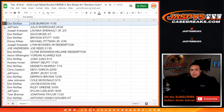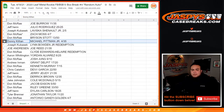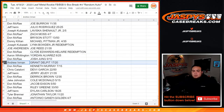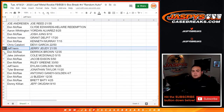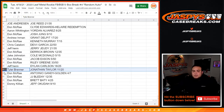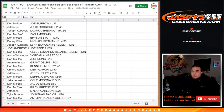Donnie gets Joe Burrow 11 out of 35. Jeff gets Julio Rodriguez. Joseph K with LaViska Shenault Jr. 2 out of 5. Don with Zach Moss 4 out of 7 and Bryson Stott 13 out of 50. Donnie gets Michael Pittman Jr. Joseph with Lynn Bowden Jr. redemption. Joe gets Joe Reed 21 out of 35. Don with Clyde Edwards-Helaire redemption. Aaron with Yordan Alvarez 6 out of 25. Don with Josh Jung. Andrew with Grant Delpit. Don with Kenneth Murray. Chris with Devin Garcia 22 out of 50. Jeff with Jerry Jeudy 21 out of 35. Don with Derrick Brown 12 out of 35. Jake with Cole McDonald 5 out of 15. Don with Jacob Eason 5 out of 50. Don with Riley Green 33 out of 50. Jeff with Dylan Carlson 18 out of 25. Tyler with Jonathan Taylor 11 out of 20. Don with Antonio Gandy-Golden 4 out of 7. Don with JJ Blada, Brett Batty, and Donnie with Jeff Okuda.